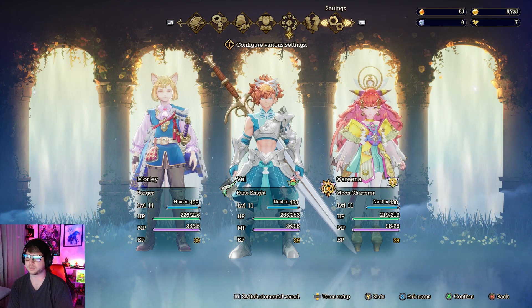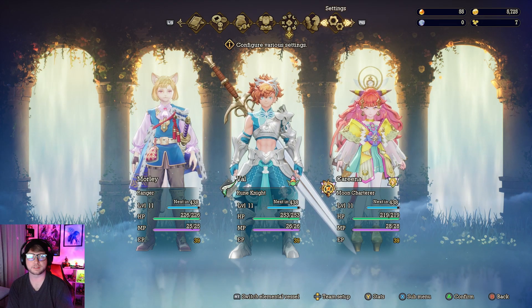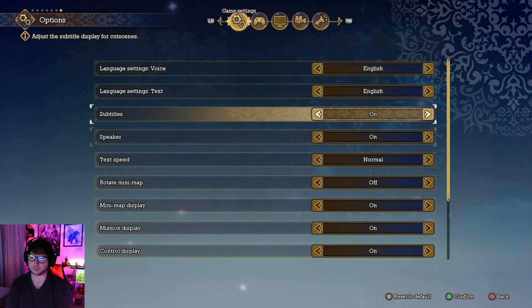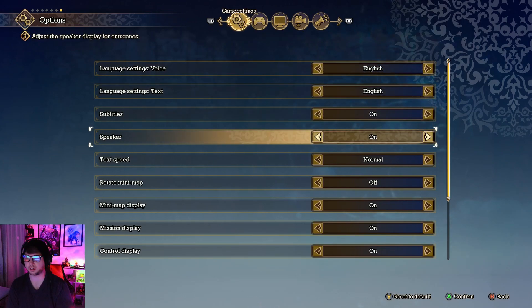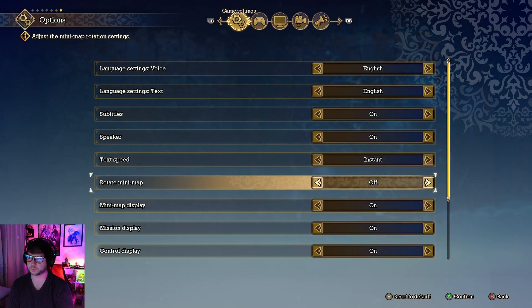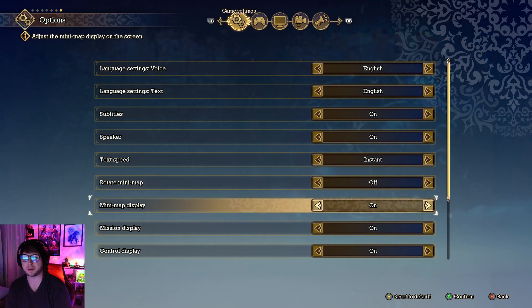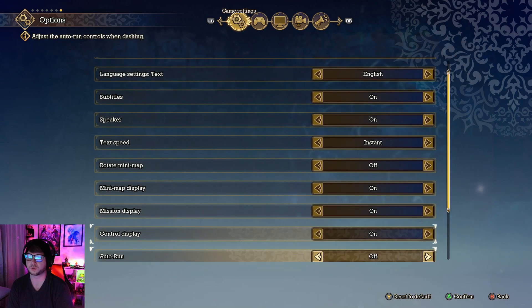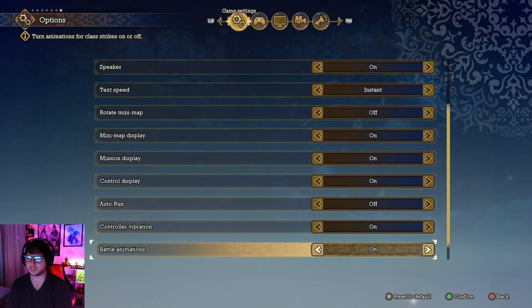There are a few other settings worth adjusting. You can turn off subtitles, disable the speaker name display, or set text speed to Instant so dialogue pops up immediately rather than scrolling. You can also rotate the minimap, turn the minimap off entirely, or hide mission objectives from the side of the screen.